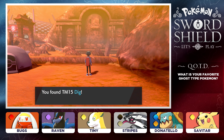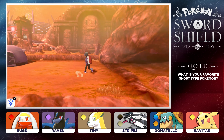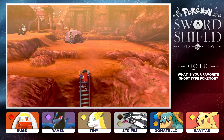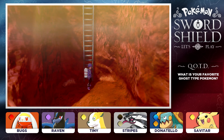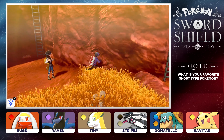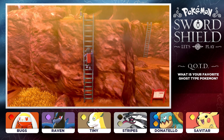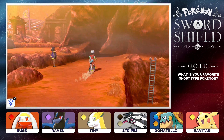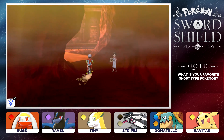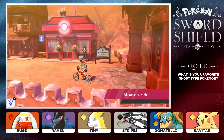We got ourselves TM15 Dig. That would make a lot of sense that we would get Dig here where there's a bunch of rocks all over the place. So now we are officially done here on Route 6 — we got everything that I wanted and we are ready to make our way back into town. I know that we are going to have a gym challenge coming up as well because I did see the stadium there. So I hope you guys are ready for our fourth gym challenge. They've been getting tougher and tougher, but so have our Pokemon.